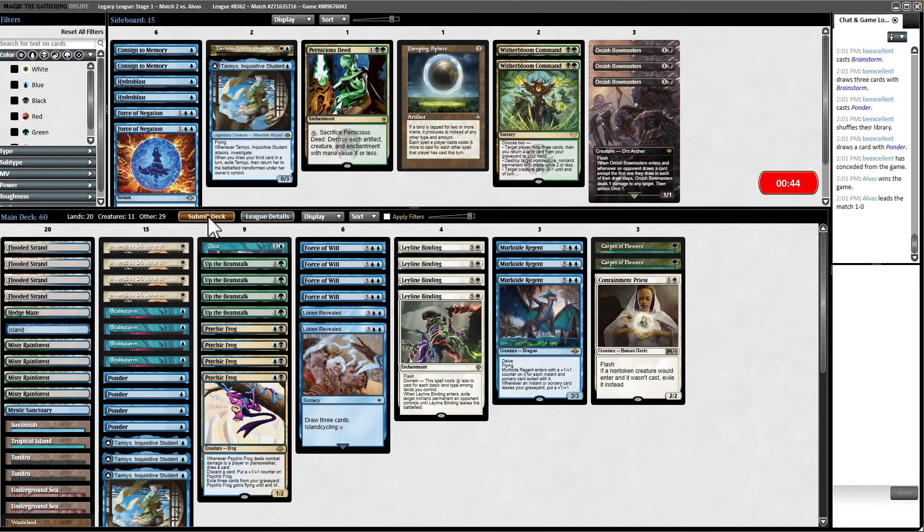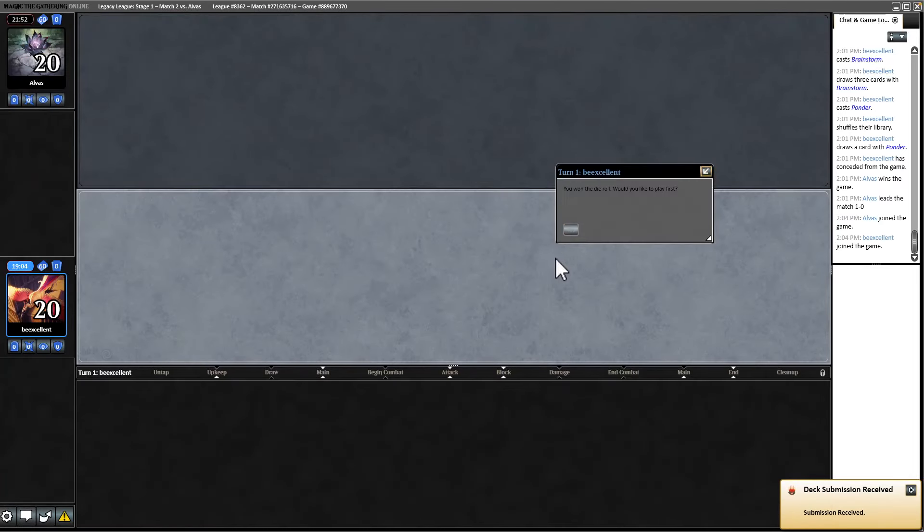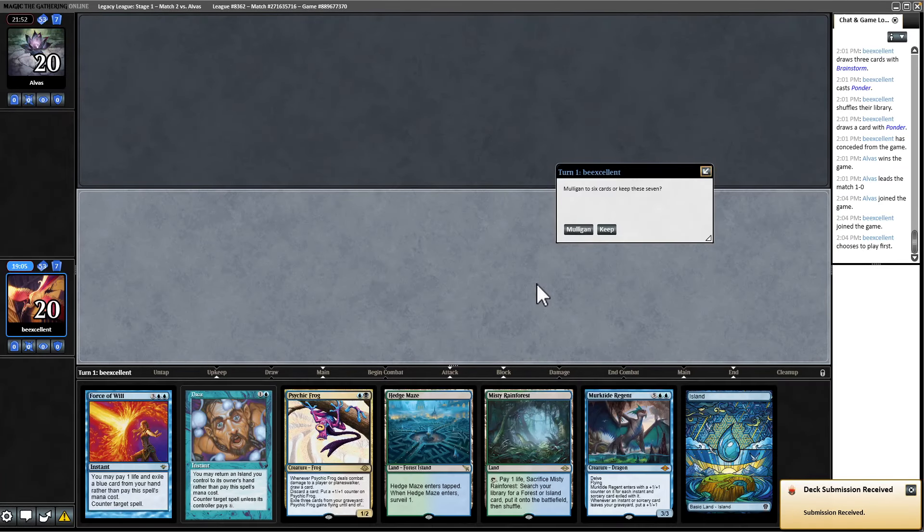Tamiyo is always something you can consider boarding out. The main thing is if they're playing this deck now, it's probably an all-in combo deck rather than a mid-range deck. It might make sense to bring in Force of Negation. My reasoning: they are going to be casting Entomb on their turn. Now that they don't have the Scam package, this is a good hand. I'm going to keep it.